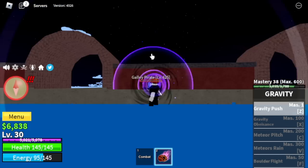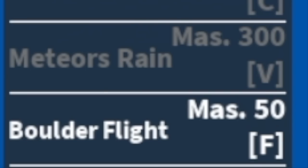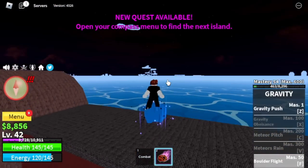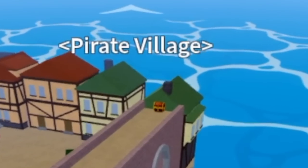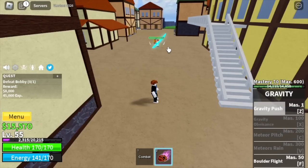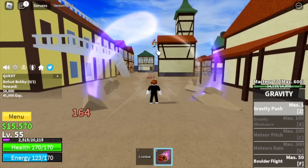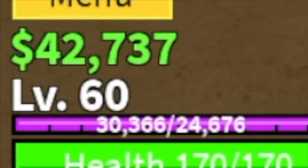I decided to stay here until I reach level 55. We will unlock our F skill, the Boulder Flight. Honestly, not the best F skill. Moving on, at level 55 the next area is the Pirate Village. Our target is Bobby the Clown. Use the push and dodge to the side — use the push, dodge to side, and repeat. Very easy. Target level 61.